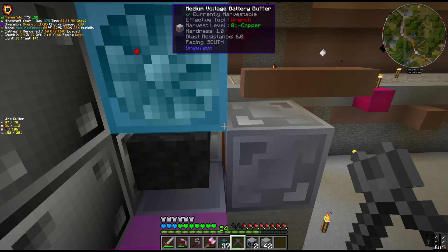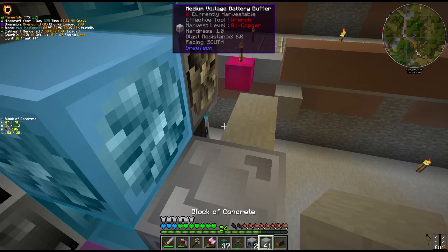Wait — this is LV. LV energy input hatches. I'm glad I said that out loud — that could have been an explosion. Let's not do that. I think if I wasn't recording, we would have had an explosion on our hands.